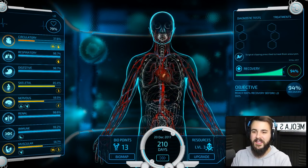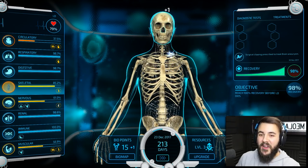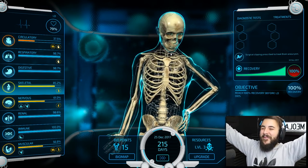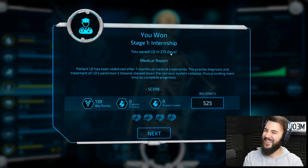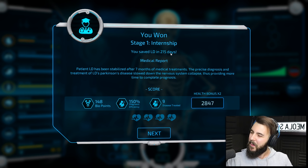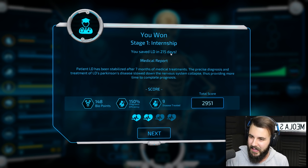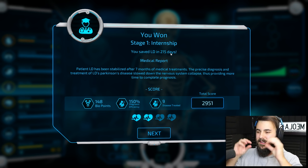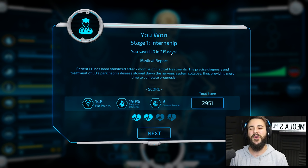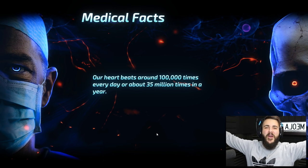He's got something new but I missed what it was. His recovery is 95%. Hold on - 97, 98, we're going to do it. 99. 100! 100% recovery! Yes! We did it! Stage 1 of our internship complete. You saved LD in 215 days. Patient LD has been stabilized after seven months of medical treatment. The precise diagnosis and treatment of LD's Parkinson's disease slowed down the nervous system collapse, thus providing more time to complete prognosis. 148 bio points, 150% diagnosis efficiency, nine diseases treated with a total score of 2,951. We treated our first patient!